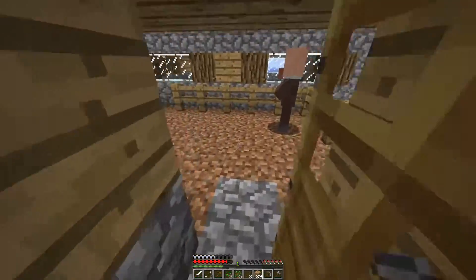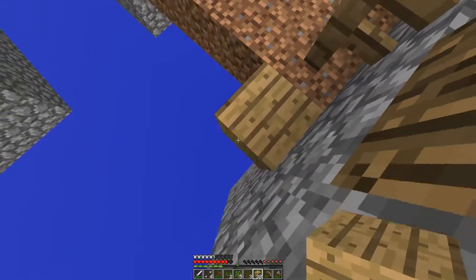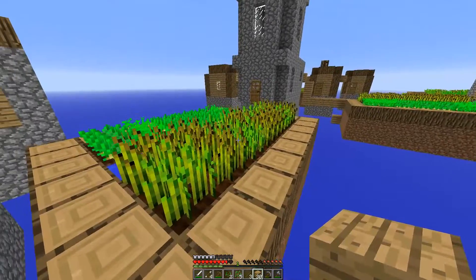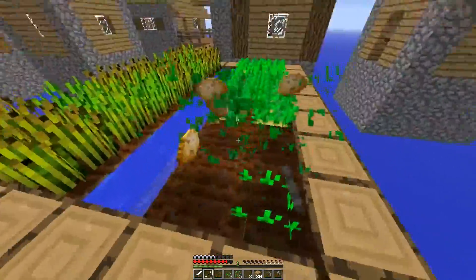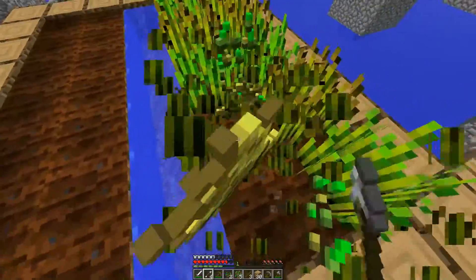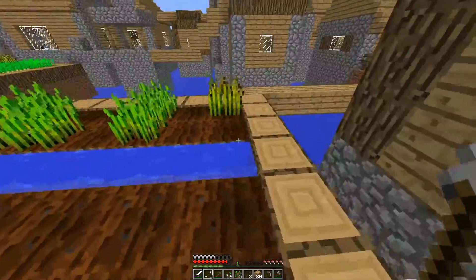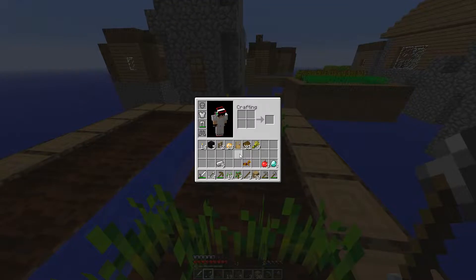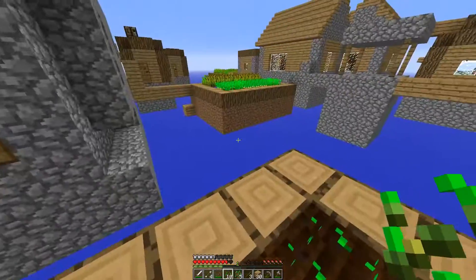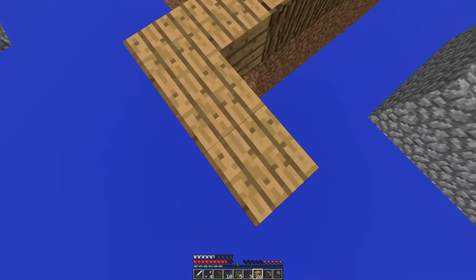I'm starting to look for a farmer — actually there was literally a farmer at the last village and I didn't even realize it. There's a librarian in the library. I already have books — could I make an enchanting table? I'm going to hold a poll: should I make an enchantment table or save the obsidian for a Nether portal? I think the Nether will be normal, not sky-like, so I want to go there for blaze rods eventually.